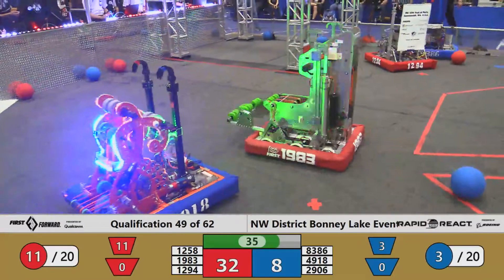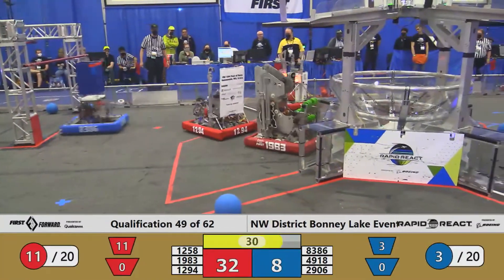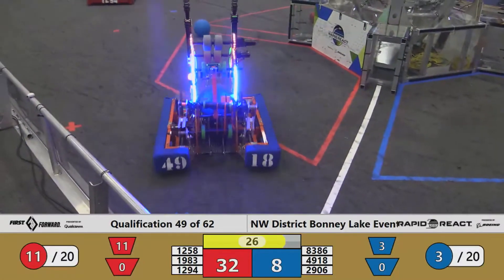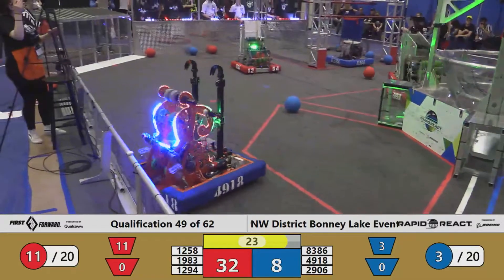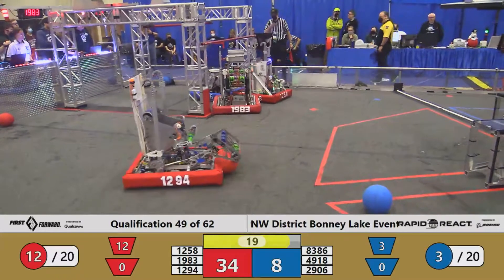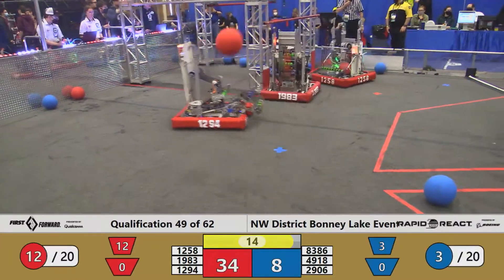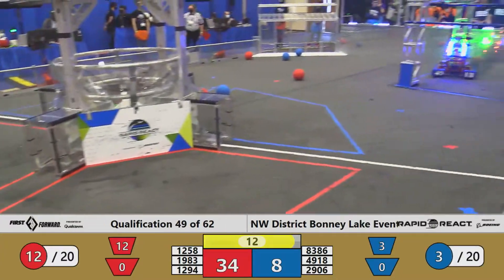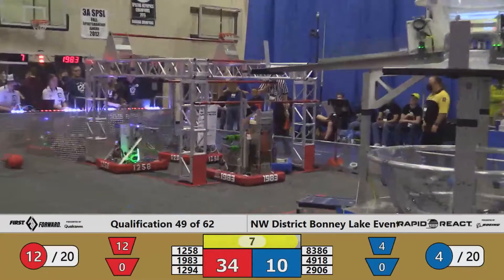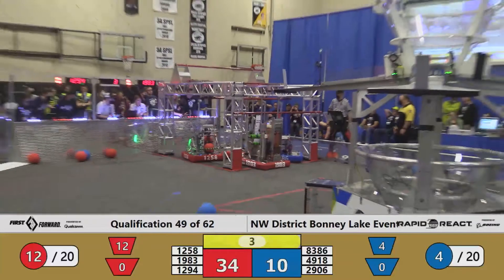Approaching our endgame period, and the Iron Goats find themselves pushed up against 12.94 once again in the vicinity of the Red Hangar. They will try to get clear, as that is now protected airspace in the final 30 seconds of the match. 83.86 is in the wrong place at the wrong time — our referee is keeping a very close eye on the situation. Meanwhile, Roboctopi manages to put cargo in the upper hub for Blue. 12.94 puts them in for Red, with all three Red robots now in the vicinity of the Red Hangar and the Iron Goats still caught in the wrong place.